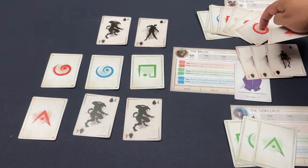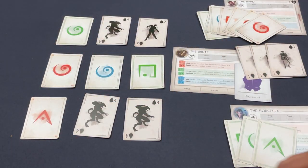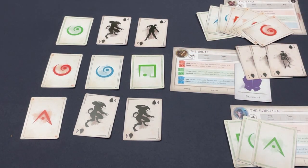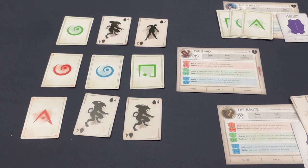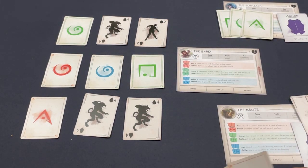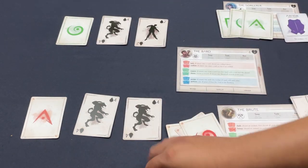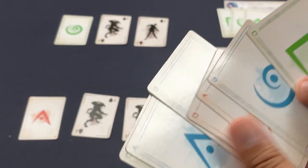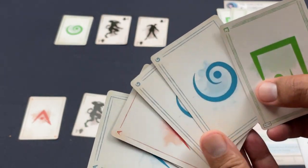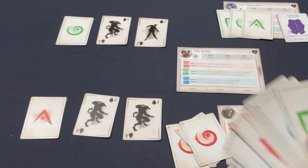Nine cards in the banishing — close but the tenth is not assured. The Bard needs a third green swirly. Looking at the Sorcerer's hand, I could give the Bard a wand as a wild card to serve as the third. The Bard now has two blue swirlies, and if the Sorcerer gives a wand that would complete the set for the final banishing. There's a green swirly out there too.